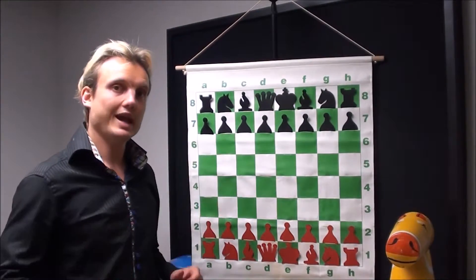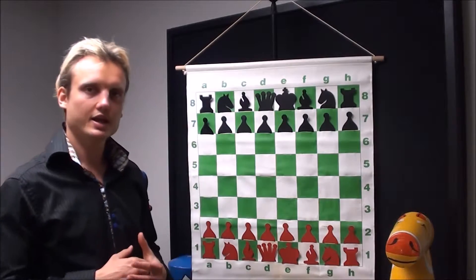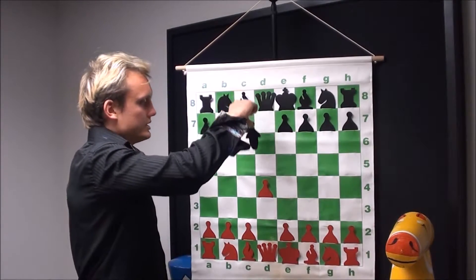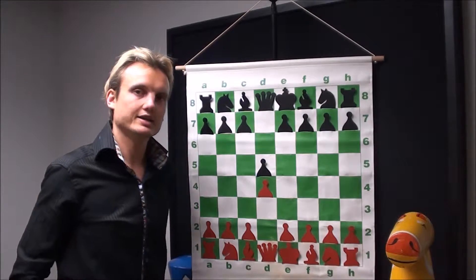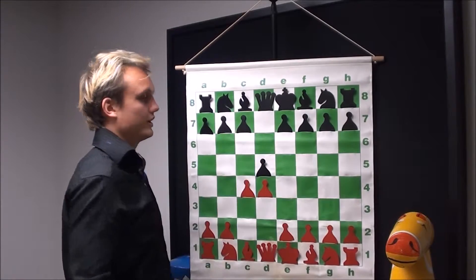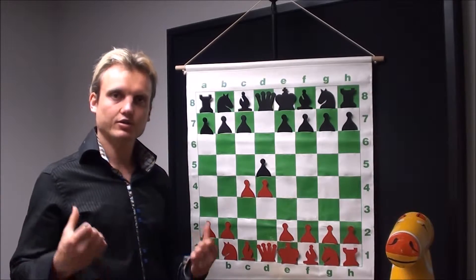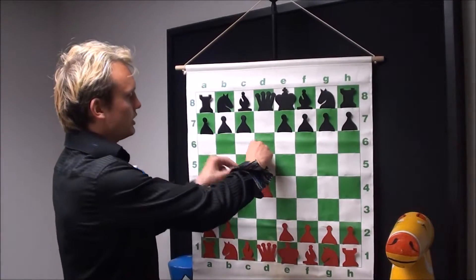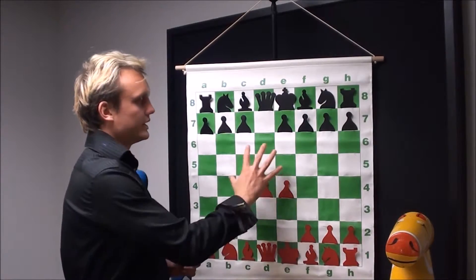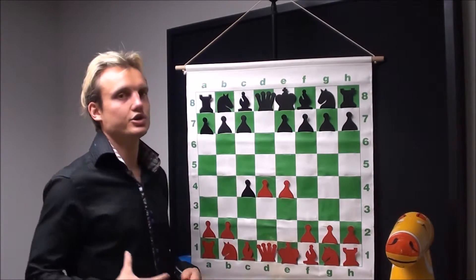Now we're going to learn a new opening called the Queen's Gambit. The gambit starts with e4 pushing for d4, then the pawn pushes forward and black plays d5. The idea of the Queen's Gambit is to sacrifice a pawn by pushing c4, giving up a pawn on the wing. The idea of a gambit is to generate great development and distract your opponent from controlling the middle squares, so you can grab the whole center of the board. The center is essential to developing pieces well, grabbing space, and generating the attack.